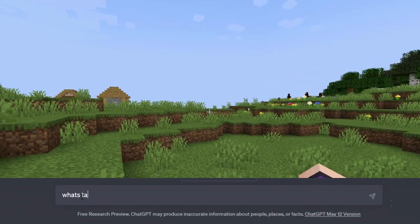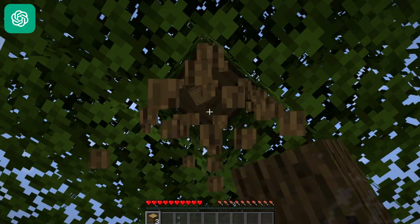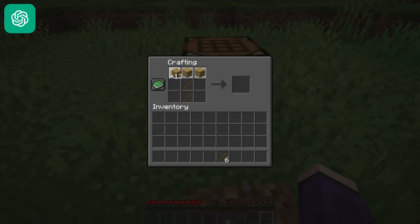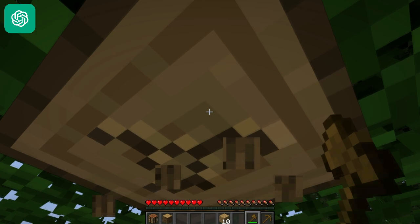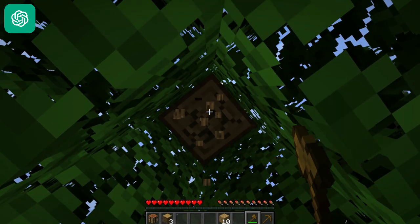Let's find out what task one is. ChatGPT, what do you have to say? Punch trees and gather wood. The first task is to find trees in your surroundings and punch them to gather wood. Wood is an essential resource in Minecraft used for crafting tools, weapons, and shelter. Collecting wood at the beginning will provide you with the basic materials needed to progress further in the game.